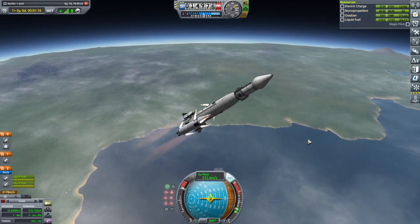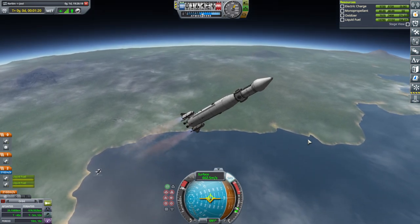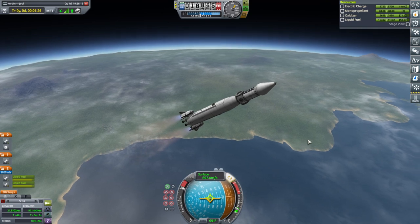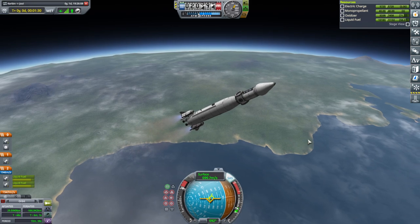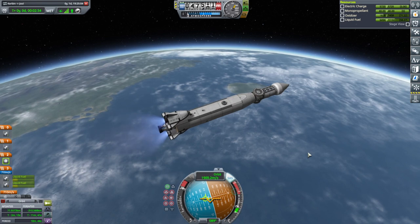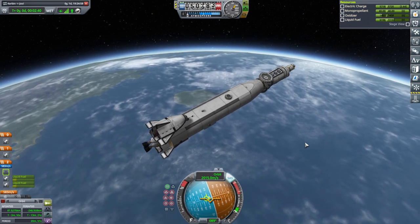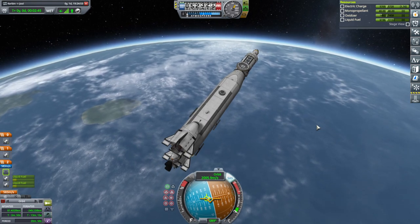Booster sep. They are off. The higher vacuum ISP of the skippers wasn't helping that much because they were being used as boosters. I figured this was a good swap. Getting rid of the fairings. Well, it looks like we should probably coast now - actually it looks like they can get us to orbit just fine. That nice thrust-to-weight ratio helped.